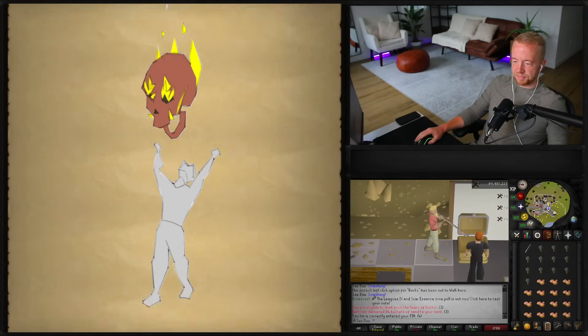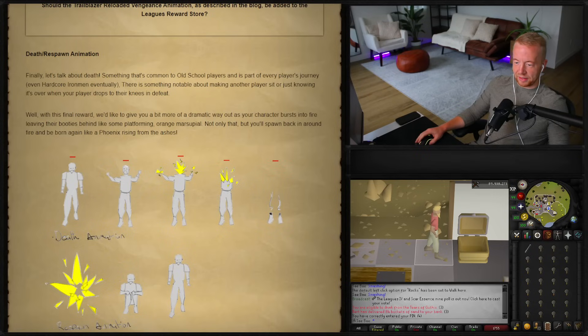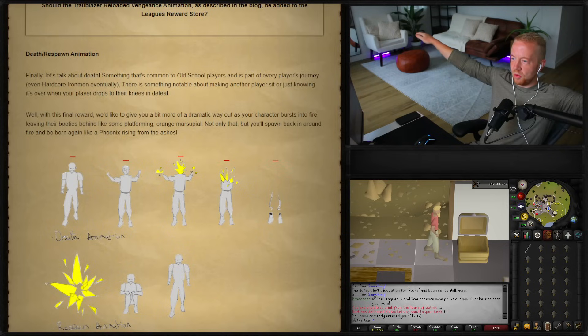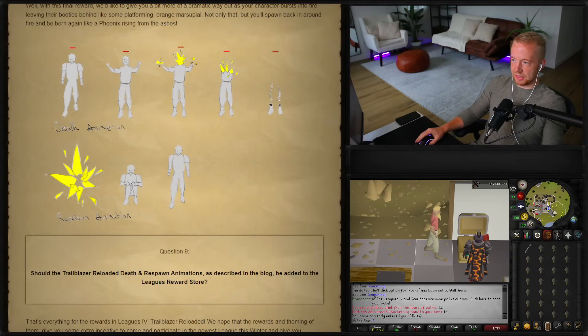Death Respawn Animation: death is common to every old school player's journey, even hardcore ironmen eventually. With this final reward, your character bursts into fire — leaving their boots behind like some platforming orange marsupial — and then you spawn back in around fire, born again like a phoenix rising from the ashes. If we can do this, we need to also do a teleport arrival animation. This respawn animation should let you instantly move though — that's key.